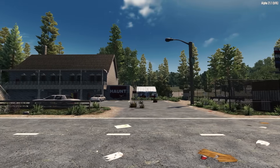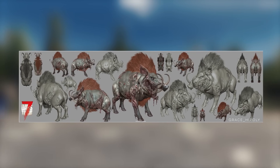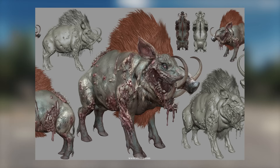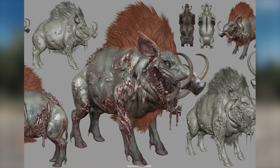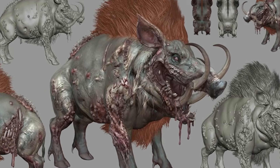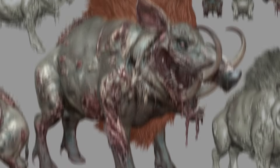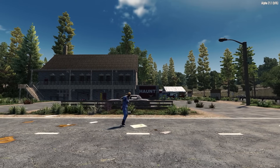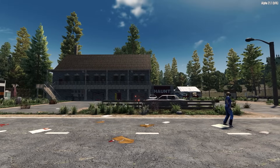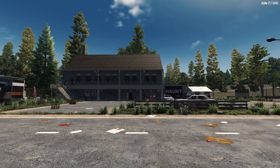Grace is getting a full makeover, with new concept art for her redesign being shared on Twitter too. She's looking much more gruesome in Alpha 22, with the addition of some pretty detailed pustules, along with a mouth full of jagged and pointed fangs, and a new killer hairstyle. Some of the smaller details, like the exposed spines and damaged tusk, are nice touches that tell a bit of a story regarding her transformation, rounding out her personality as one of the few boss-type encounters in the game. This is some great work by the character design team over at the Fun Pimps.